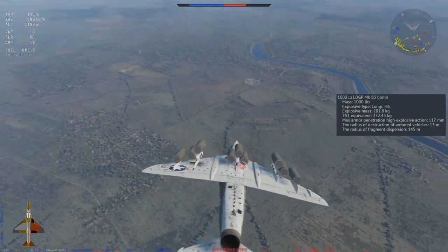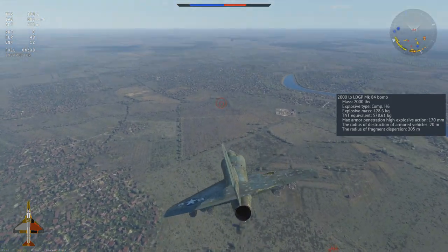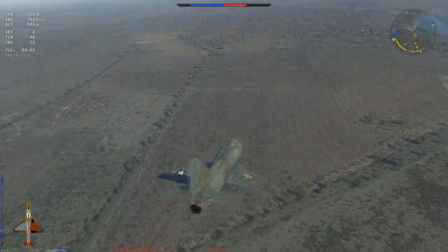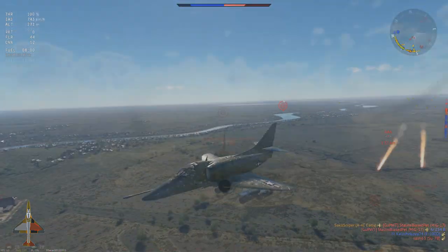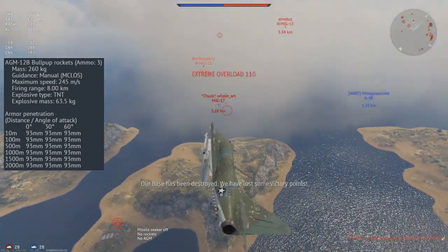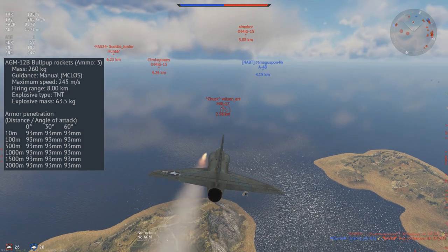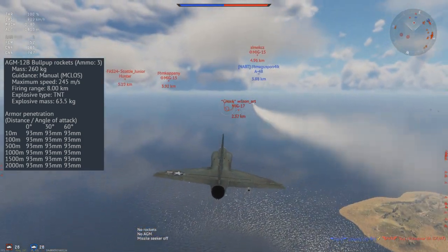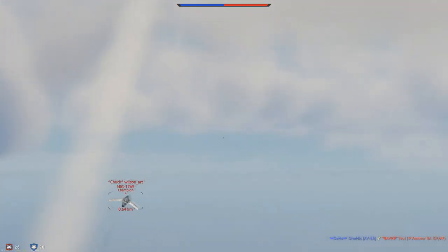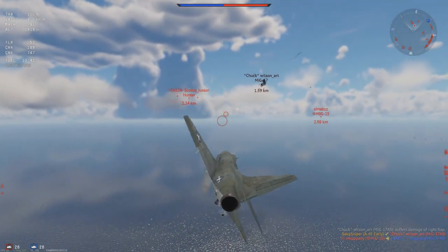All of these bombs can be carried in several payload options, on their own or combined with other weapon types. Luckily for close support players, the AGM-12B Bullpup missiles are a rank 1 unlock, meaning you can carry them in top tier battles very quickly. The Bullpups are the nastier cousins of the already infamous Nords carried by the German G91: whereas the Nords carry 24kg of TNT, the Bullpups carry a staggering 63.5kg of explosive filler, giving 93mm of penetration as well as a ridiculous kill radius on lightly armoured targets. Like the Nords, the Bullpups can be manually guided onto a target, further increasing their lethality.